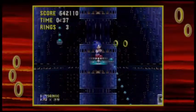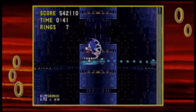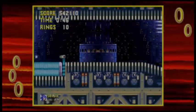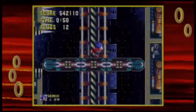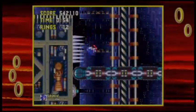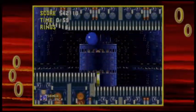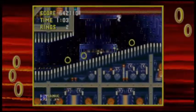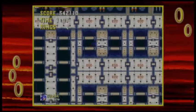The thunder shield is invaluable here - you're definitely gonna want to use it. You've gotta avoid the spikes and be careful about getting hit by missiles too. It's very easy to get hit by everything here, and I'm not off to a good start in the Death Egg.